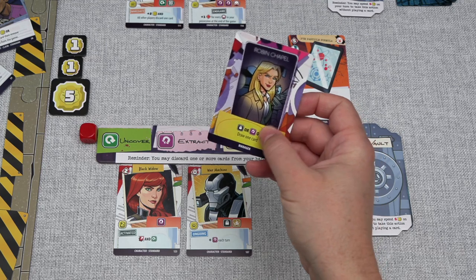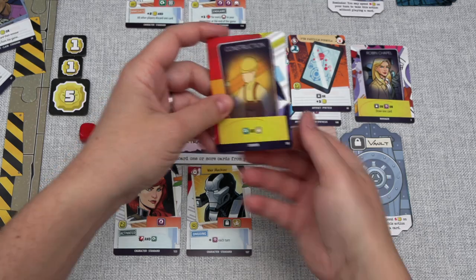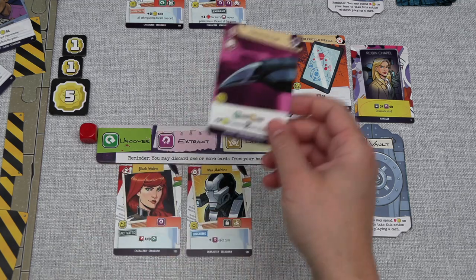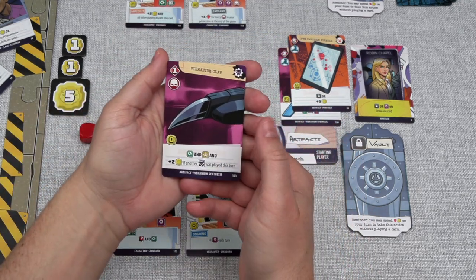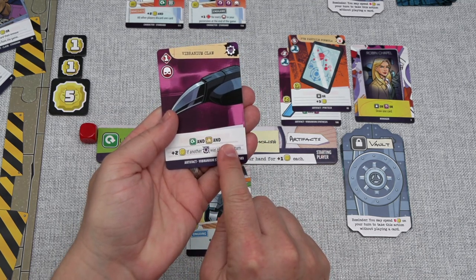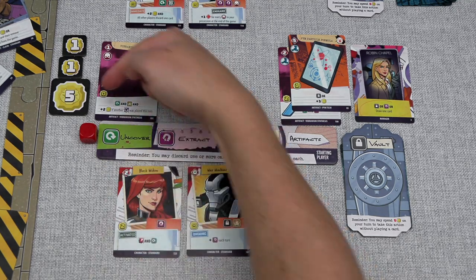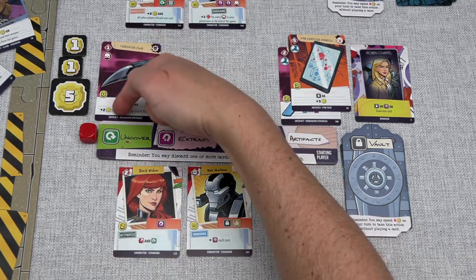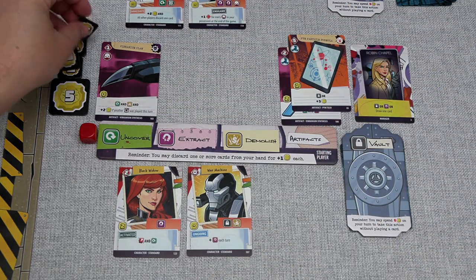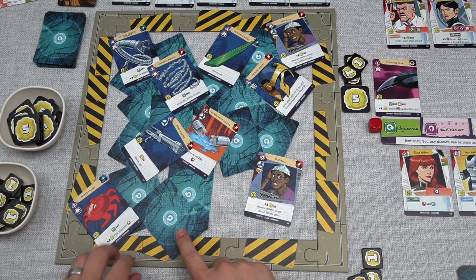Now let's vault again — let's play Robin Chapel for that vault effect and put another construction worker down. We're just trying to thin our deck out so that we get to our powerful cards quicker. Now let's play the Vibranium Claw. We can put this down as uncover, demolish, or as a super artifact — I think we'll put it over here under uncover. Now we can do an uncover action and then demolish, and get two more influence because we played another Vibranium Synthesis card this turn. Take that two influence now, and then let's uncover this card right here.